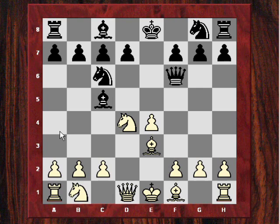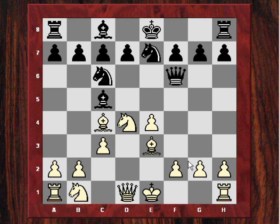c3 seems a bit of a passive move as it's blocking in the knight on that square, which could usefully go to that square usually. After Ng7, Kasparov plays Bc4. I think one of the points of this is to discourage black from playing d5, which would increase the scope of black's pieces.